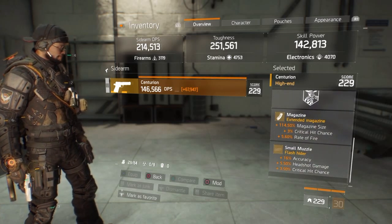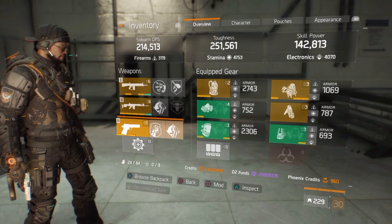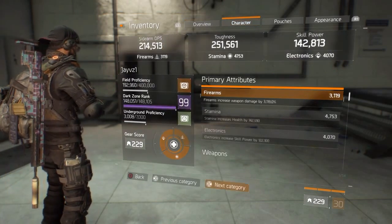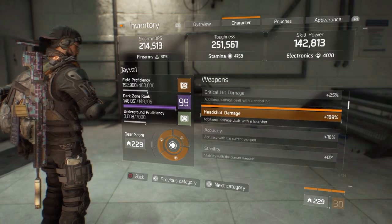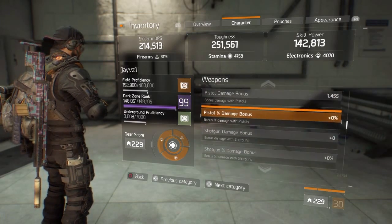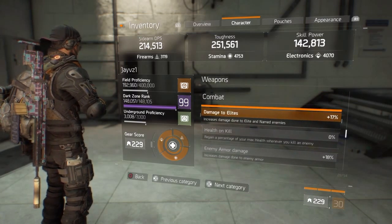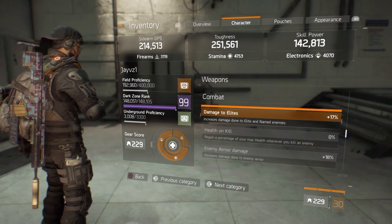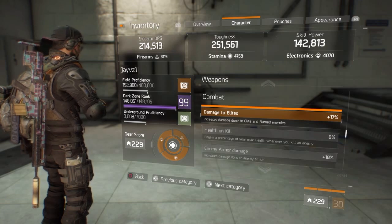Here are my mods. Looking at my pistol stats, I have 11% critical headshot, 17% to elites, 18% to enemy armor — this can go higher to about 20-plus if your armor has elite damage.